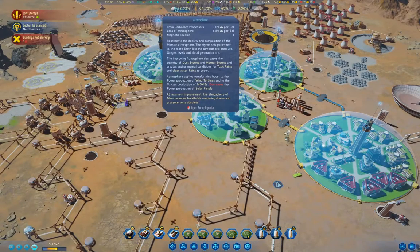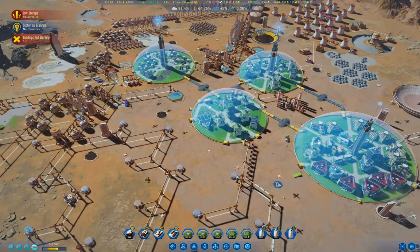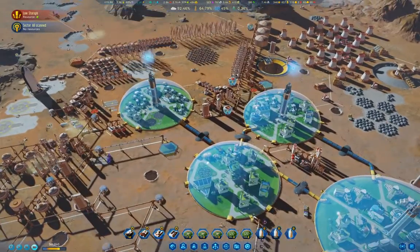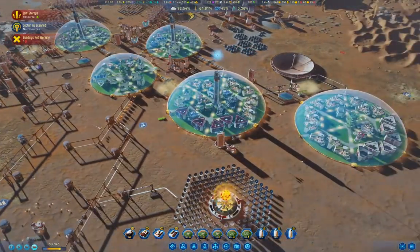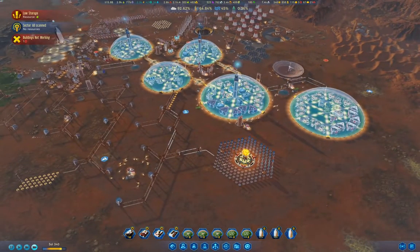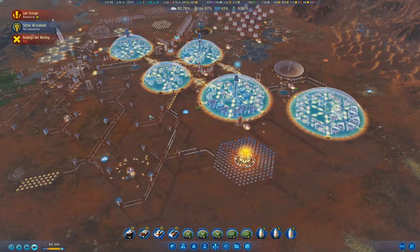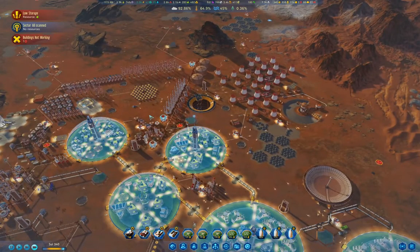We're churning through waste rock at an alarming rate now. Another sol and a half, two sols, I think, for breathable atmosphere and that will be basically the win point. You could keep playing indefinitely — once you have mohole and the excavator you can build vaporators and you've got infinite resources, so your colony becomes perfectly sustainable.